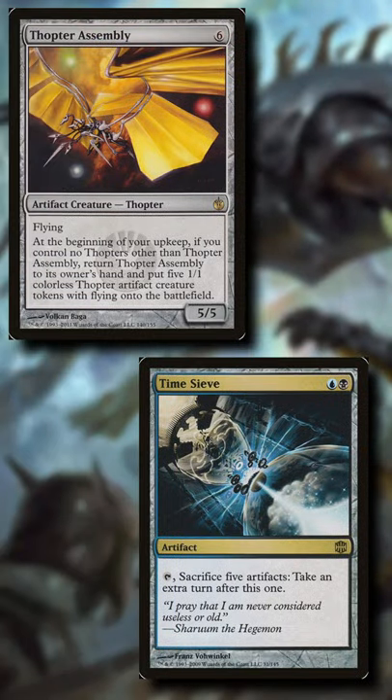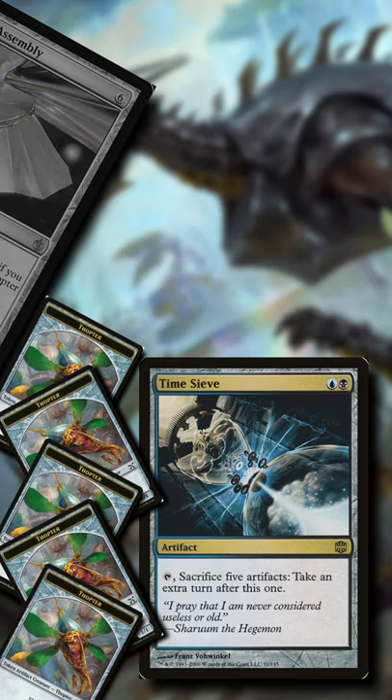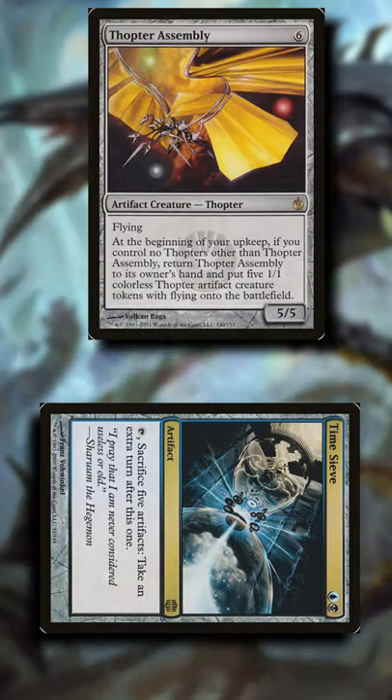On your upkeep, make sure you have no other thopters but Thopter Assembly and trigger its ability, returning it to your hand and creating five 1/1 artifact thopters. You can then sacrifice them to your Time Sieve, taking an additional turn, then recasting Thopter Assembly and anything else.